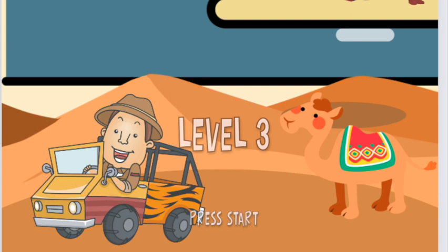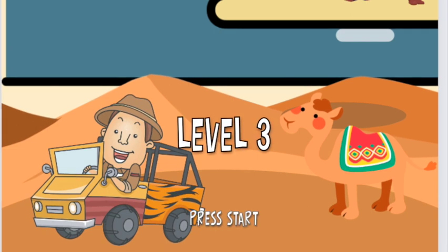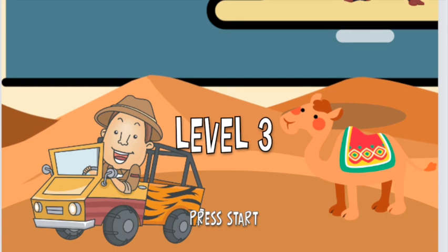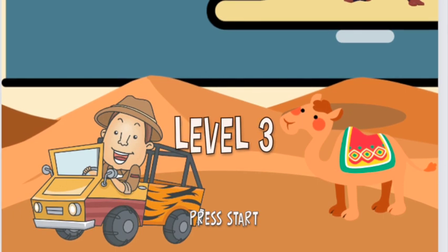Oh no, I think I woke up the mummy. I gotta get out of here. You have awoken the mummy of King Tut. In order to survive the curse, you must complete the process to make a mummy that can fight back. It is a nine-step process you must complete before King Tut's mummy reaches you.